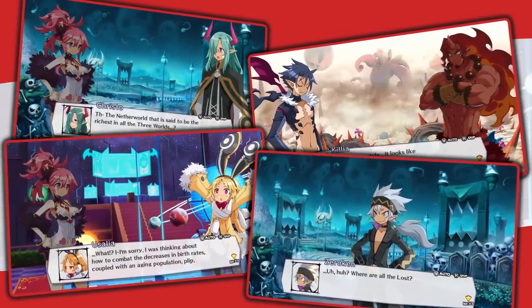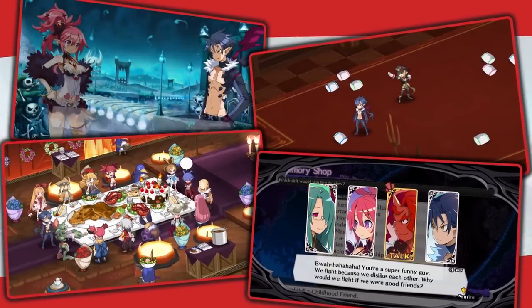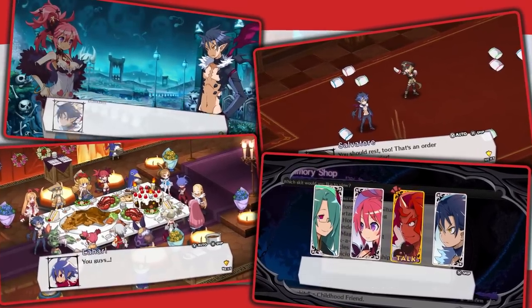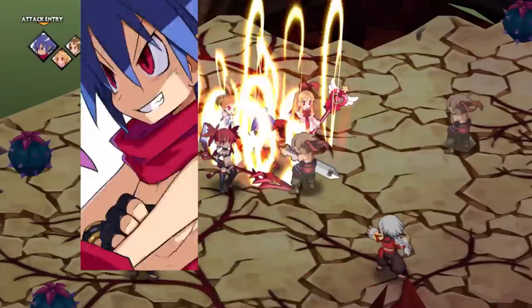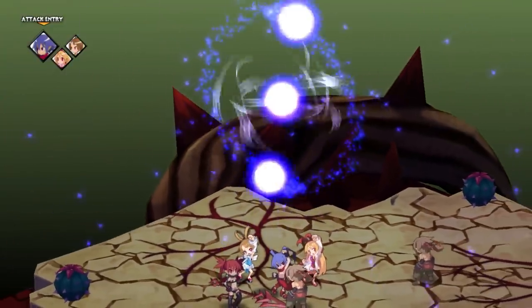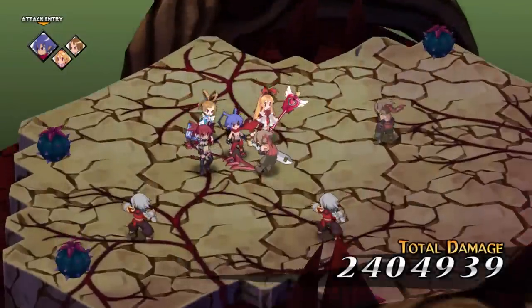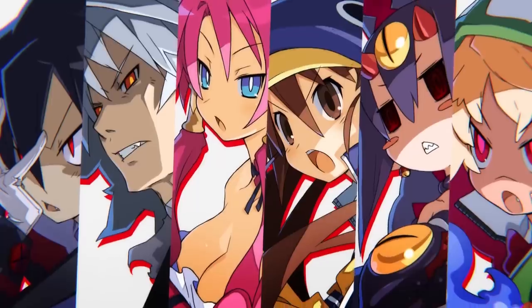The game's not all about stats, though. You'll meet a bunch of awesome characters in this story of vengeance, including the game's hero Killia and his slew of allies. As the complete Disgaea experience, you'll have access to a ton of characters from past games in the series, like Laharl, Flan, Aetna, and more.